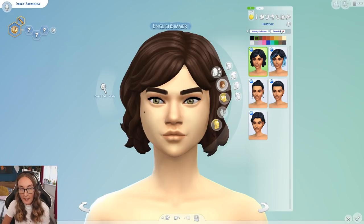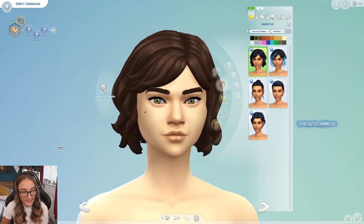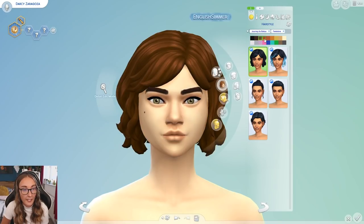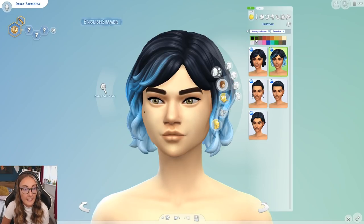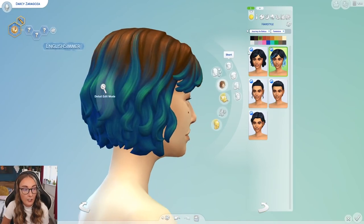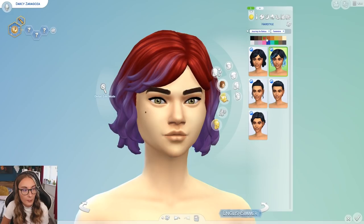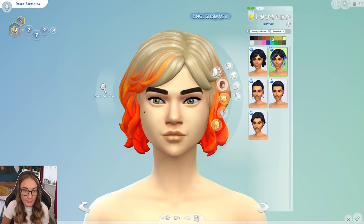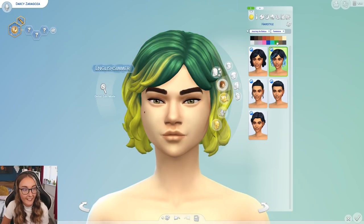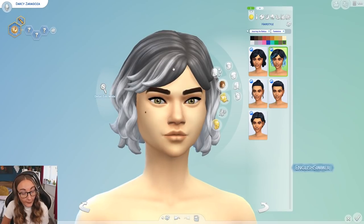Starting off with the feminine tag stuff. First up we have this short cropped bob hairstyle which is the hairstyle used for Vi Moradi, one of the characters on Batuu. There's a second variant which has colours in it. I like these colour choices. I kind of wish the red and purple variants were a bit more different from each other — all the red ones have purple in them whereas the blondes have different colours, which is a strange choice.